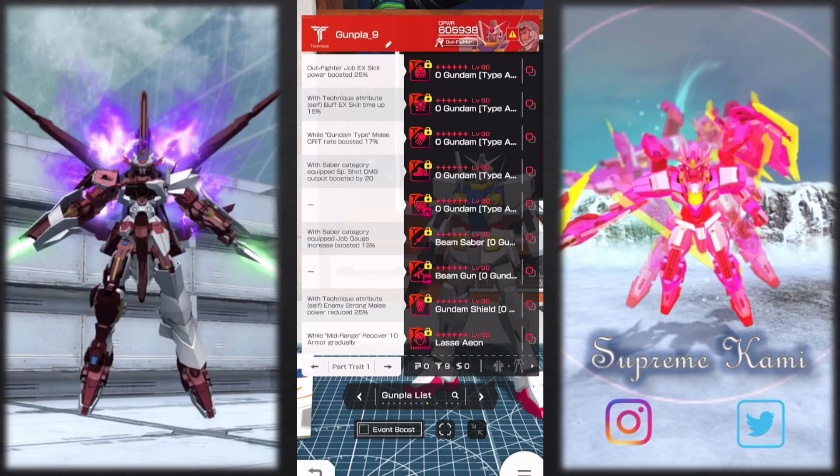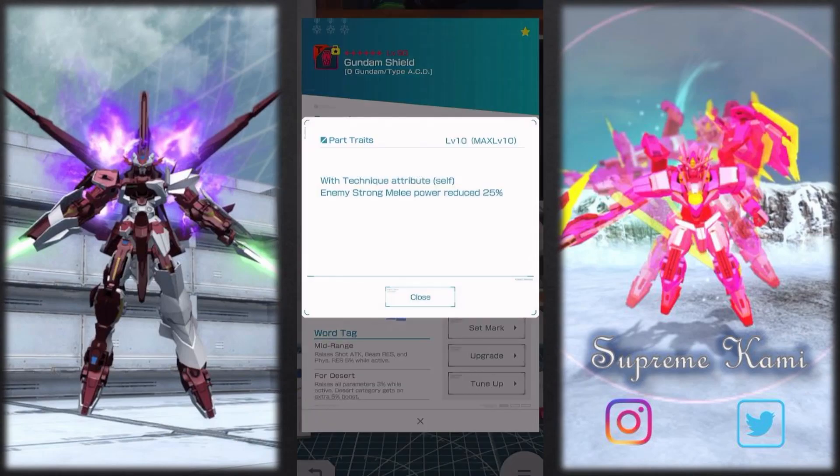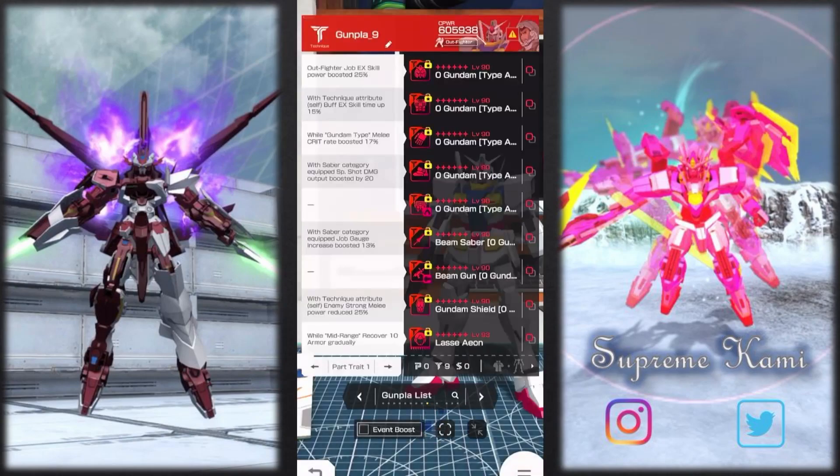The shield is pretty good — it's a strong melee power boost. Actually, let me re-read it: strong melee attack. So it's not the best because that's only for the last hit of a melee, and then the other few hits you're not getting any reduction. So that's not ideal. In terms of the pilot, you do get 10 armor gradually, which is decent.